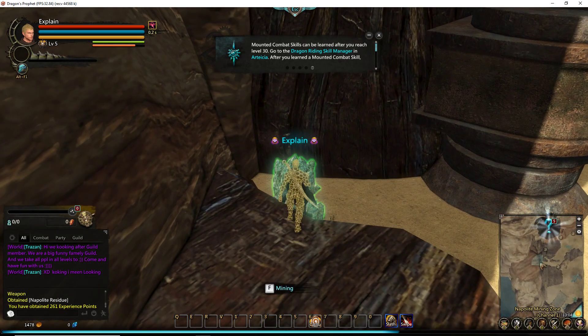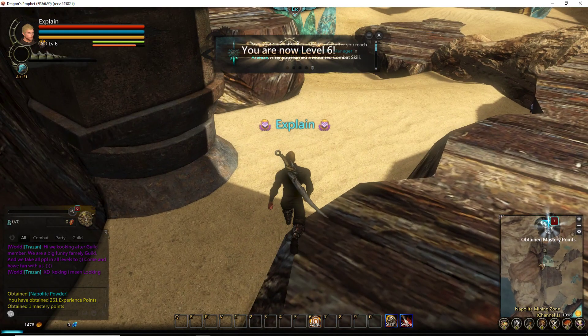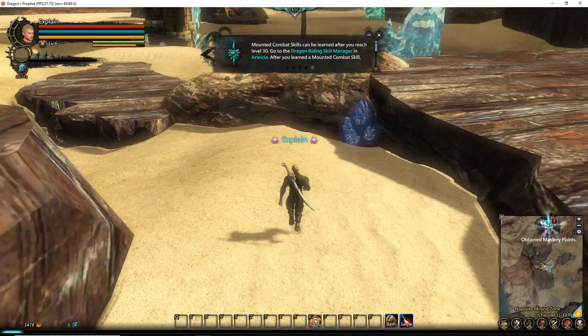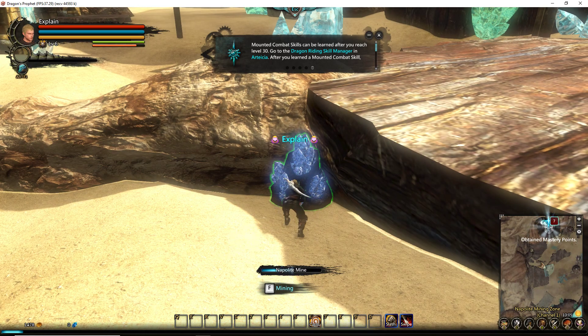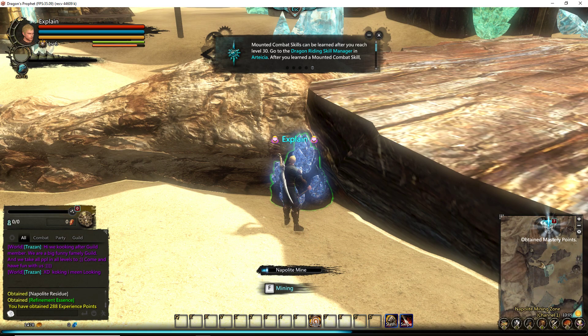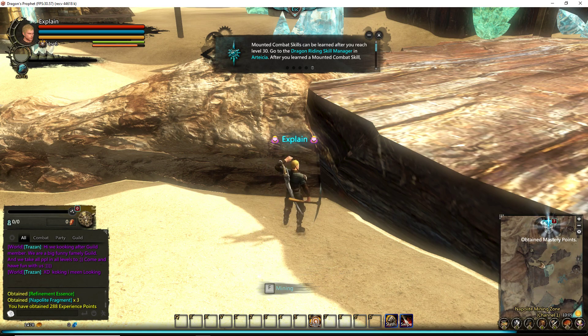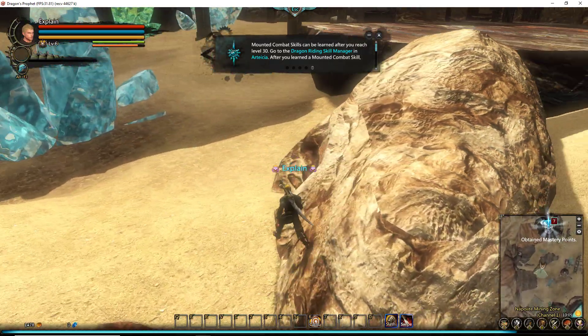Now pay close attention to that experience bar when I get done hitting these. Level six already! This character was straight out of the starter demo, which tells you how to play the game and everything.